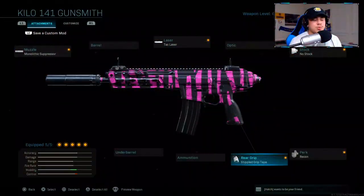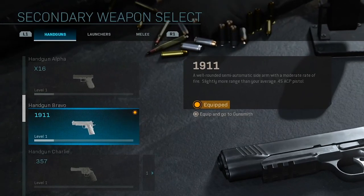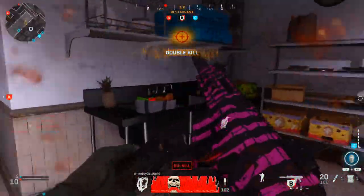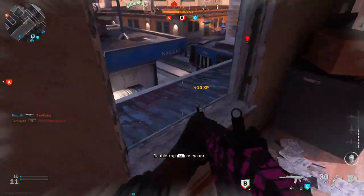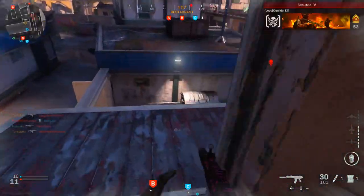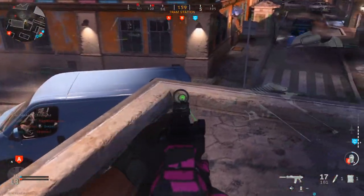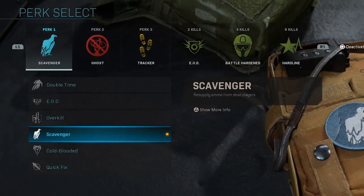That covers the attachments on the Kilo. Moving on to the secondary — I'm personally using the 1911, though I pretty much just picked a random one. It's personal preference; you can use a launcher or melee, whatever you want. Honestly I very rarely use my secondary weapon unless it's absolutely necessary — I mainly rely on the Kilo.